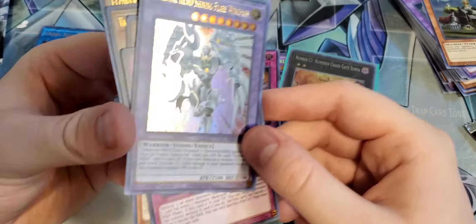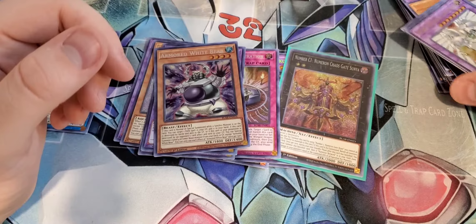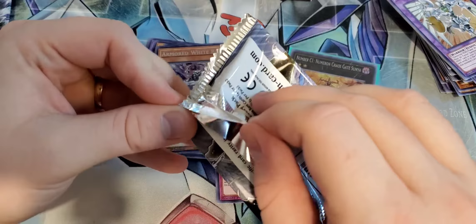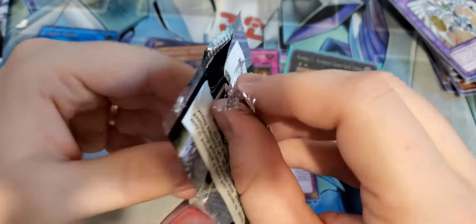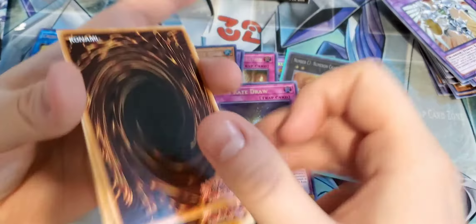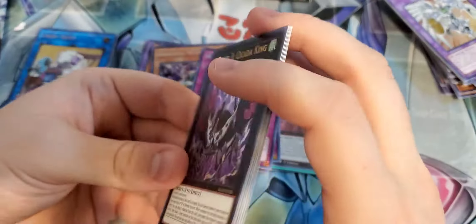When a monster declares an attack, you can negate the attack. And if you do, special summon one level 4 or lower Water monster from your hand, except Glacial Beast Blizzard Wolf. At the start of your opponent's battle phase, if this card is in your graveyard and you control no monsters, special summon this guy in attack position. Wow, this is an awesome card. Aqua getting some really nice support out of this set.